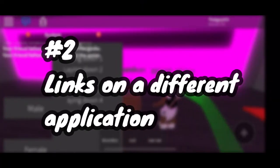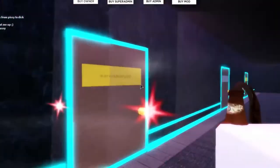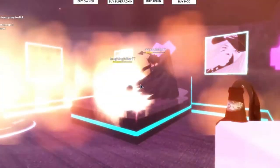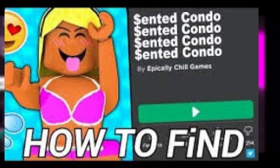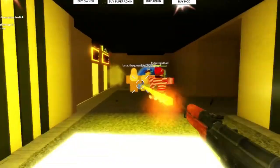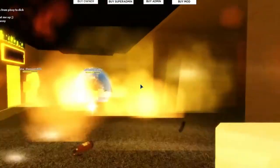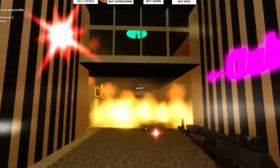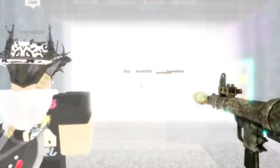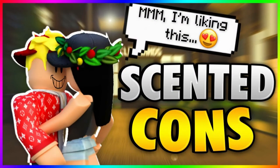2. Links on a different application. The second way to find such games is basically the first point but on a different application. Many of you may have heard about it and many may have used it — the app I'm talking about is Discord. After getting into servers that are dedicated to getting you the link to such games, these links are mostly found in the announcement sections of servers, where only admins and people providing links are able to post. Click on the announcement section and from there find and click on the link to join a game. It's as simple as that.